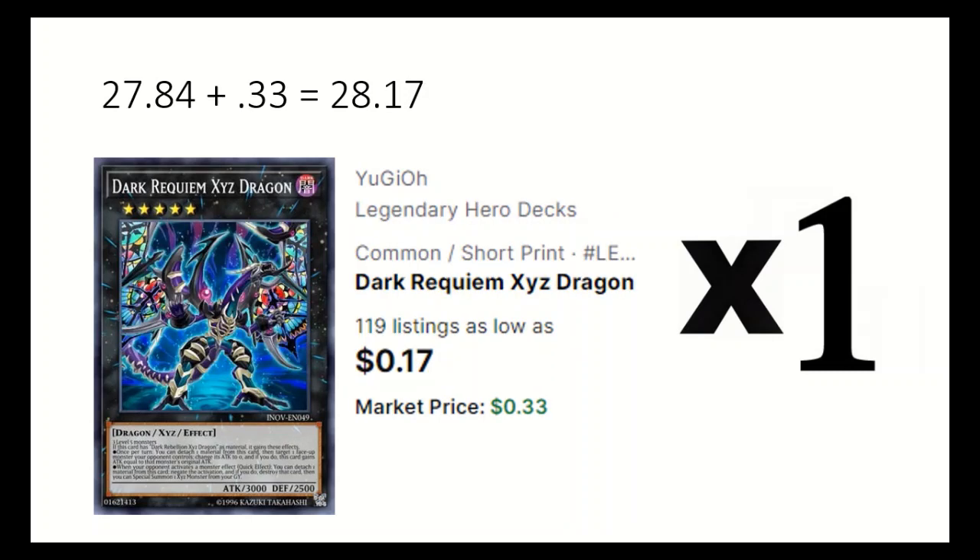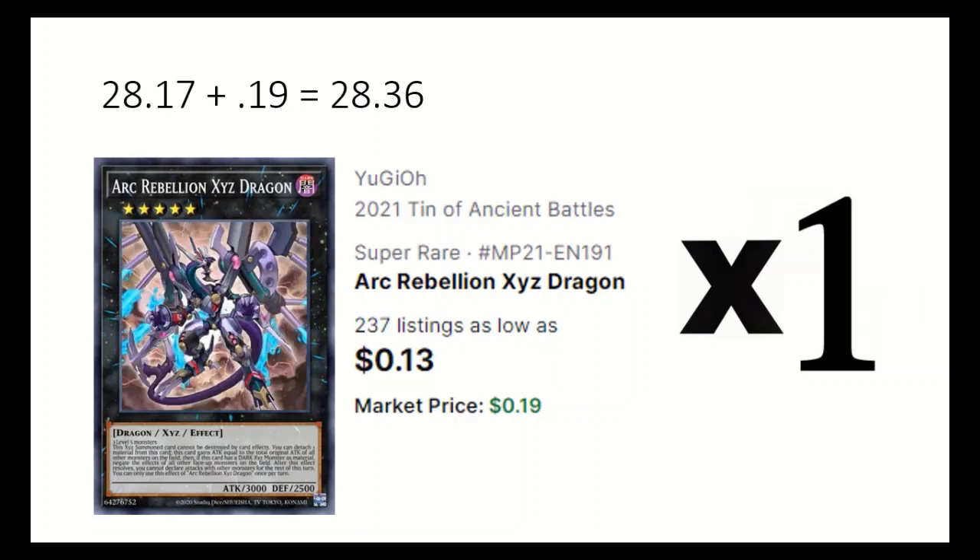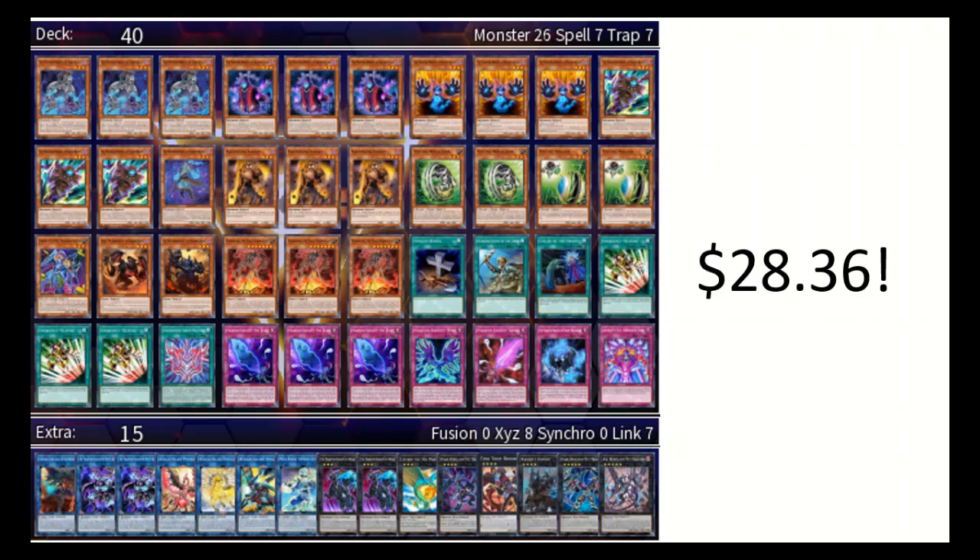1 Dark Requiem XYZ Dragon, able to put a monster to 0 attack or negate monster effects multiple times if it has Dark Rebellion XYZ Dragon as material. 1 Arc Rebellion XYZ Dragon, which can gain attack based on face-up monsters and can potentially negate all monsters on the field. That's the deck at $28.36. It can be pretty powerful but can struggle if there is any graveyard disruption.